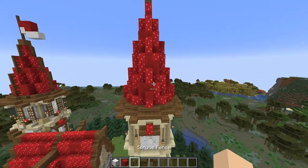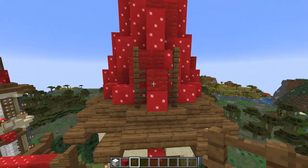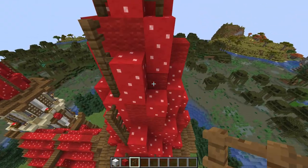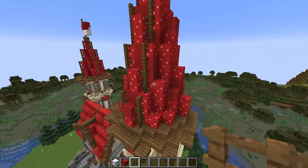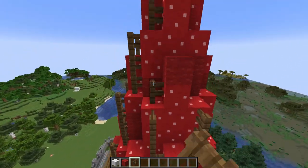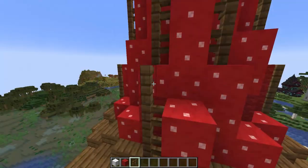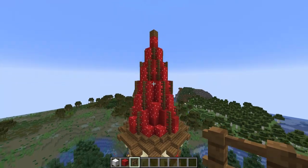Now we're going to add some decoration to this roof, just using some spruce fences. I'm placing these either side of these first two blocks that we placed, going right up the height of the tower on each of the sides. Doing this just adds a little bit of depth to the roof.